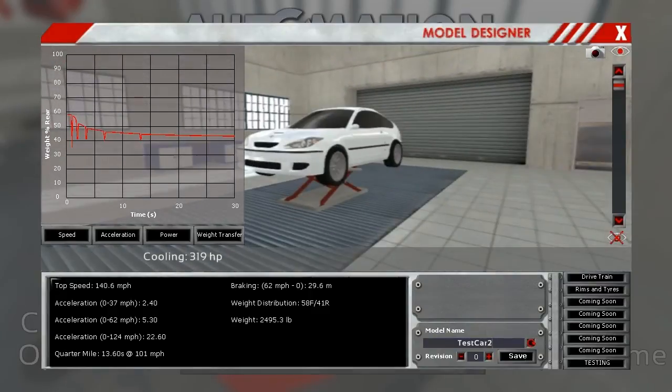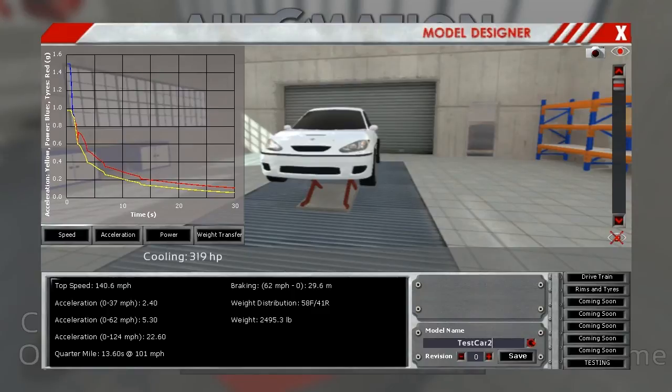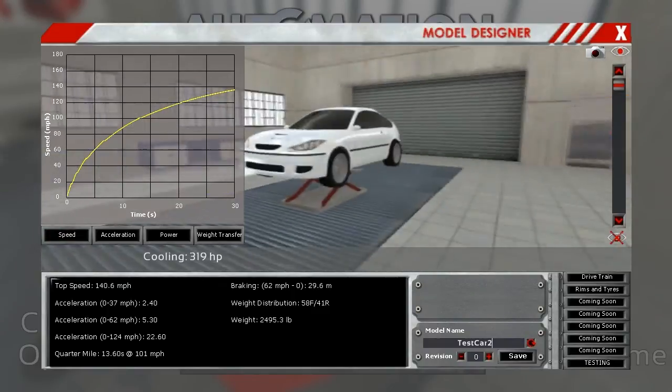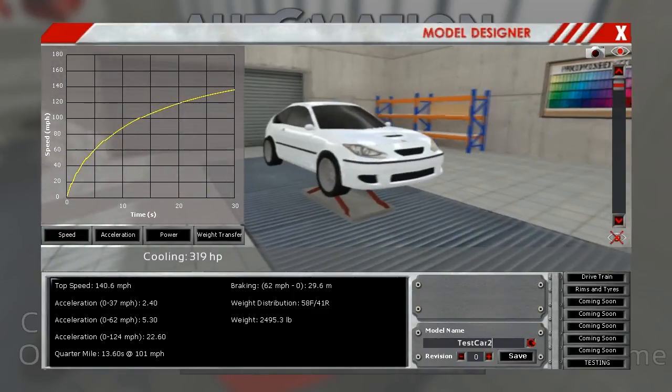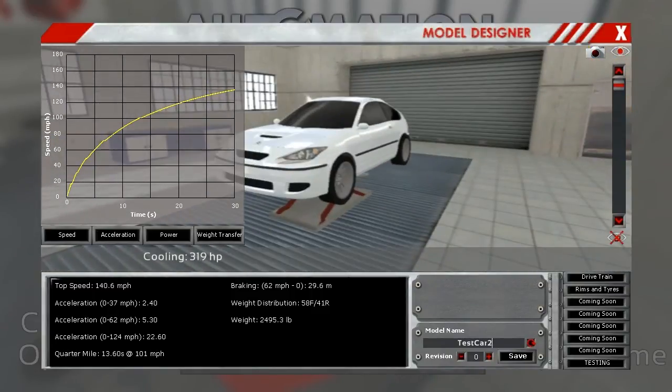Testing shows zero-to-60 of 5.3 seconds and a quarter mile of 13.6, about the same top speed. The weight transfer is now about ideal — getting over 50 and then just below 50 after that. Not making nearly as much power, but way more grip. That's why you wouldn't necessarily want a huge V8 inside a little two-door hot hatch.